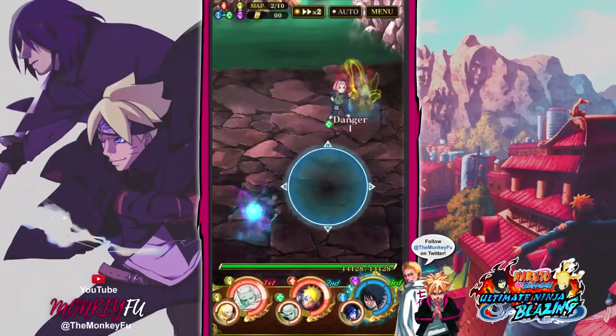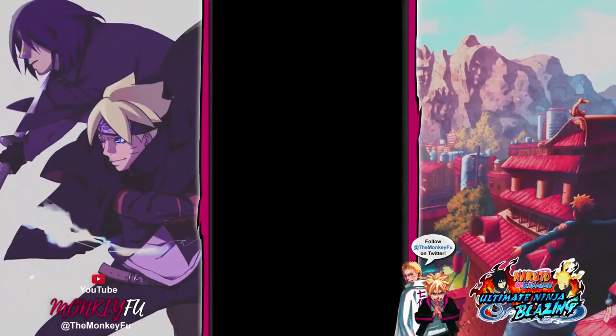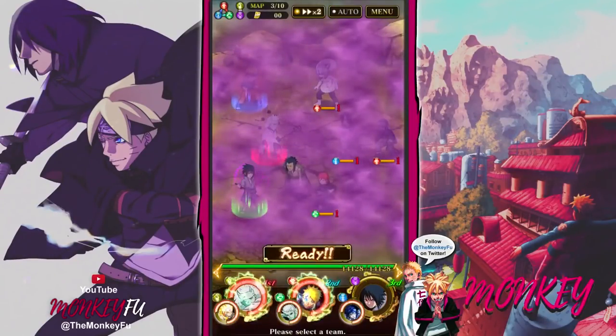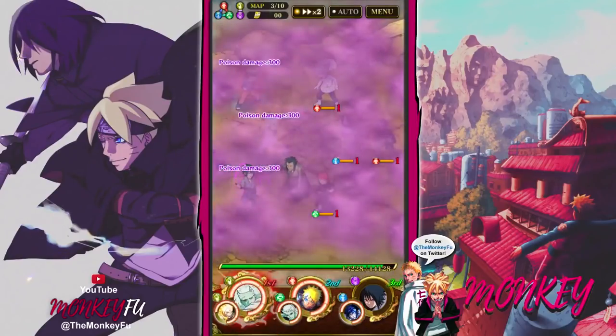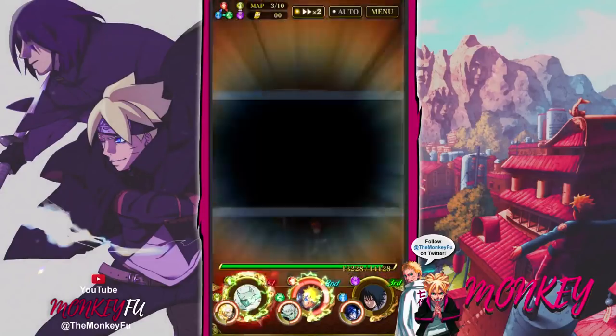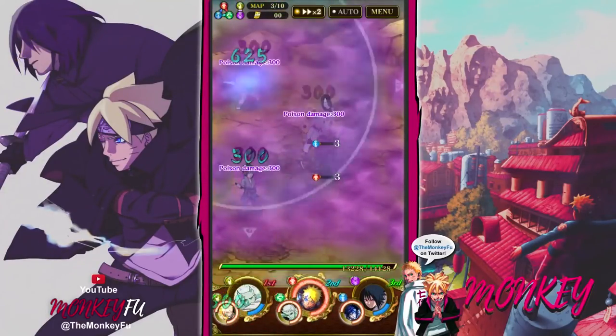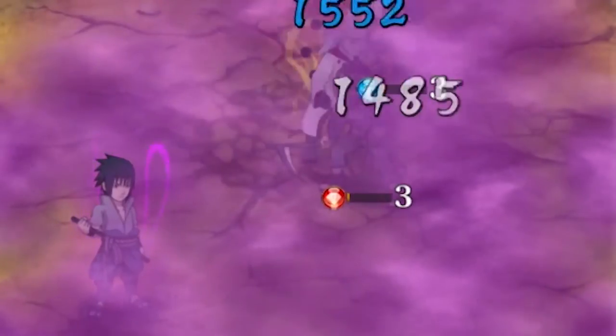I'm gonna use my Rinnegan Sasuke jutsu to get ready. I probably could have killed her without it, but let's go. All right, we are on map three. What I like to do here is use Madara's ultimate and plow through all of them. There we go, easy! There's a life - the smoke should kill them. We'll just go pat pat pat pat. There we go.